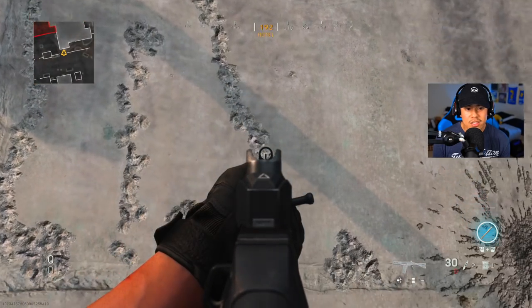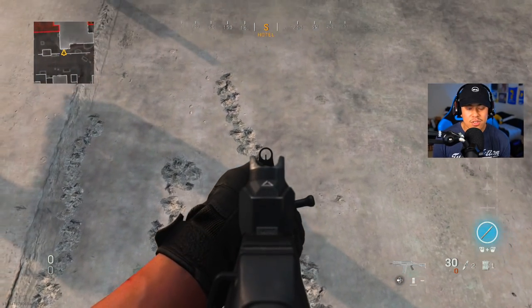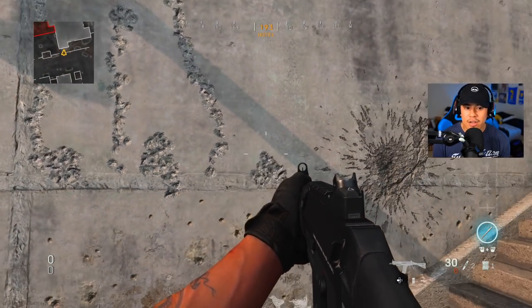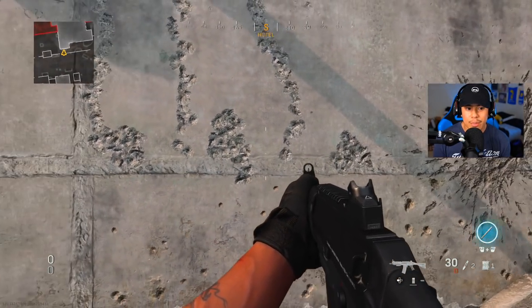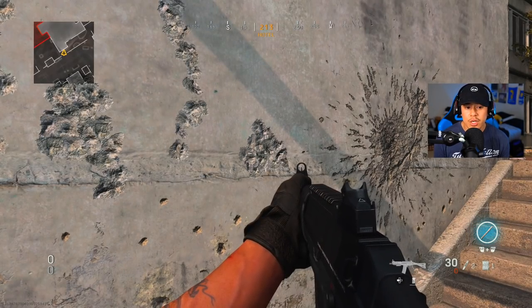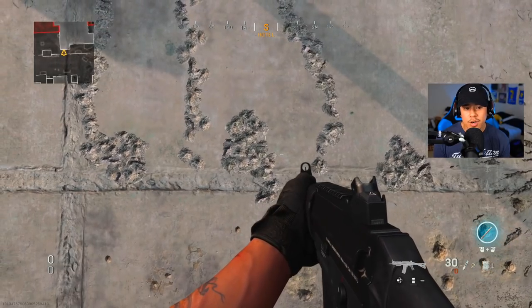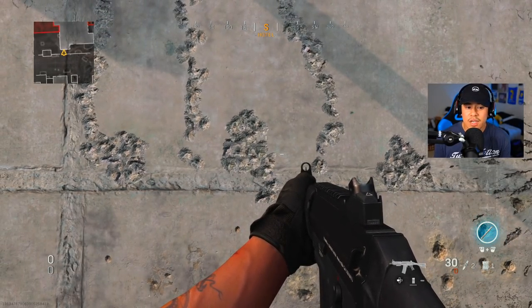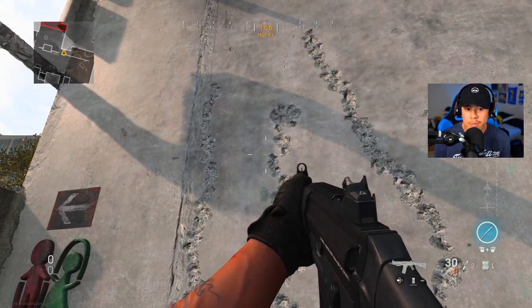The third recoil pattern is the Bruen — it goes straight up and then starts to veer up into the left. This is without any attachments. When you try to control the recoil, it's still not that bad, and the Bruen does have a much tighter bullet spread when controlling recoil. But the user-friendliness of the Finn is definitely fairly manageable, especially with that straight-up recoil.